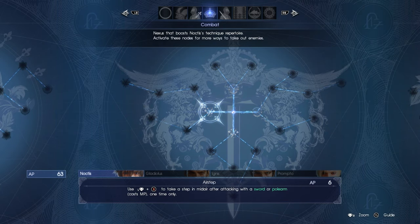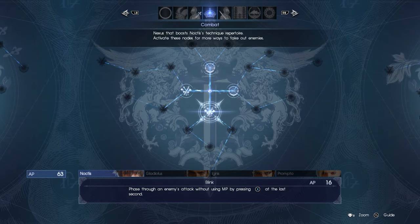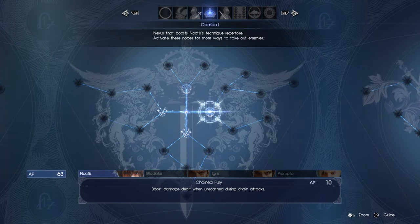Use LB to take steps in mid-layer after attacking with a sword or a pawn. Phase through an enemy attack without using MP by pressing X at the last second.